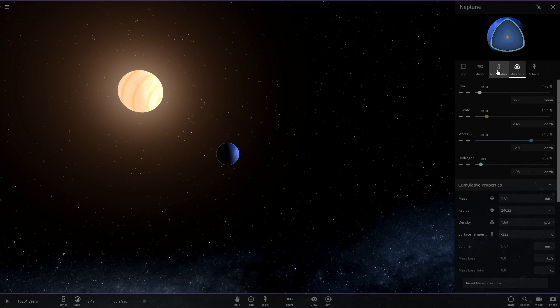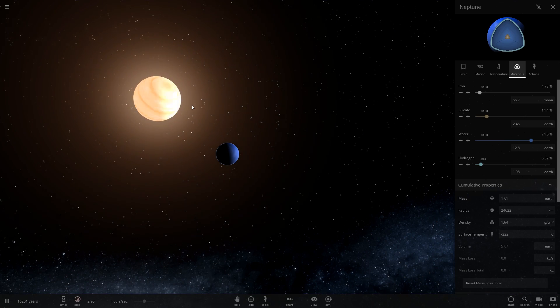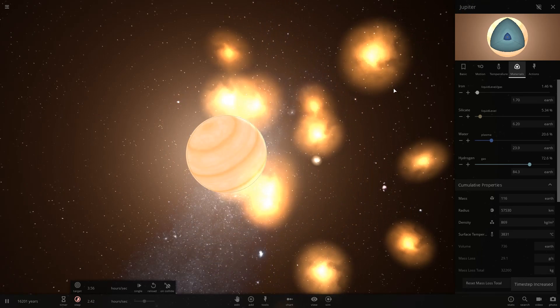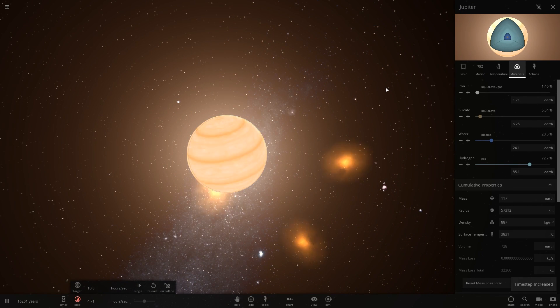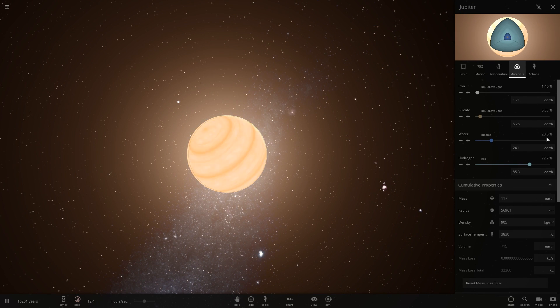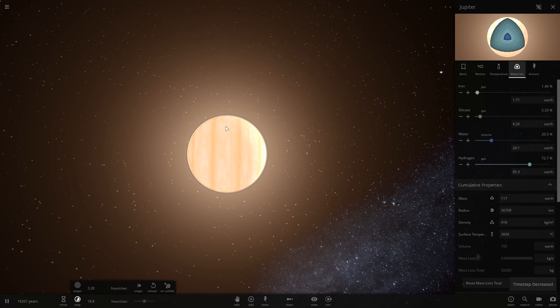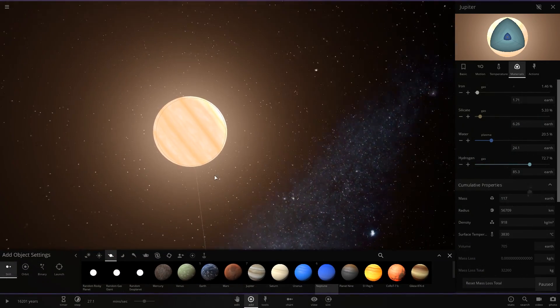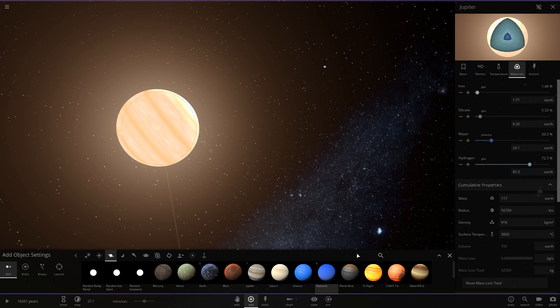Now Neptune, which is 74.5% water as well, is going to smack into Jupiter, and all the gases are going to be eaten up. Now it's 20% water and it's a plasma right now — it is actually plasma. That's new, I haven't seen that before. It actually says the state of it. I always grab a nice glass of plasma water in the morning.